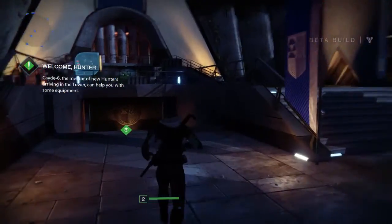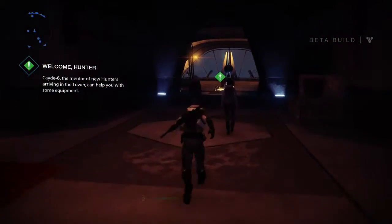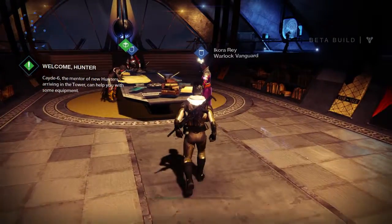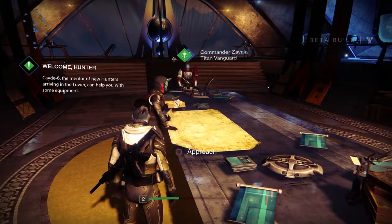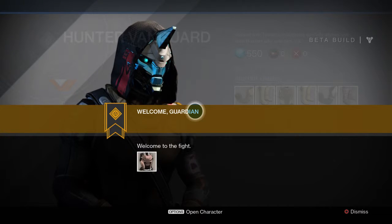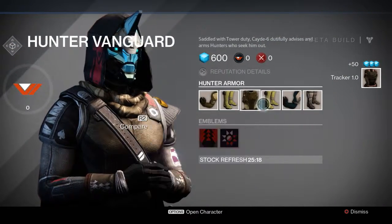It's just Bungie giving their thanks for testing the beta. Looks like we need to meet up with the Vanguards in order to get some armor — rewards for finding our way to the tower and becoming a new guardian. Every class has their sort of mentor within the tower called the Vanguards, so we have our own Vanguard, the Hunter Vanguard, and he's given us some armor to start us off.